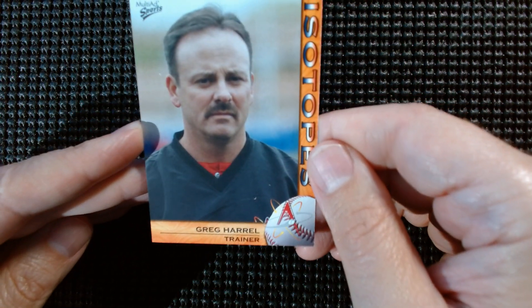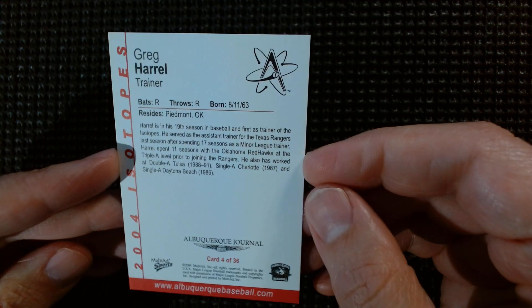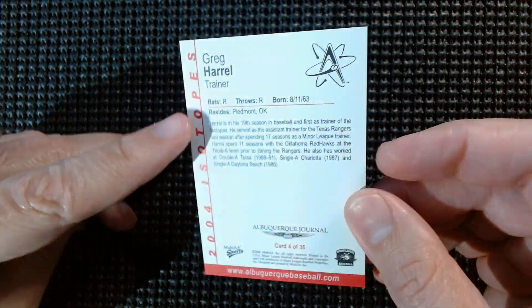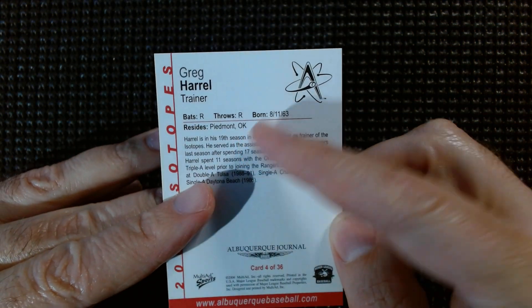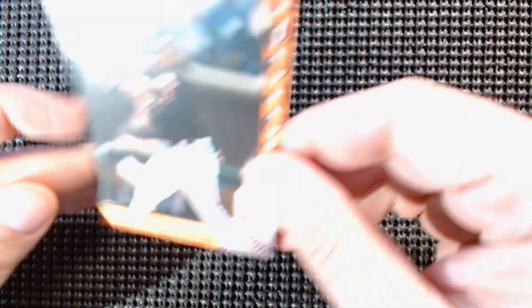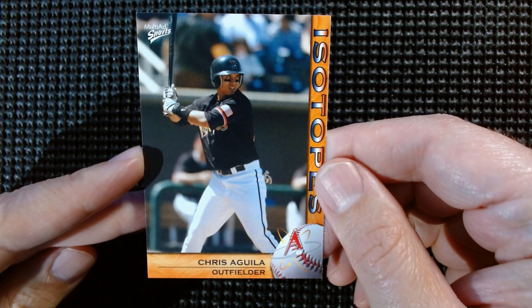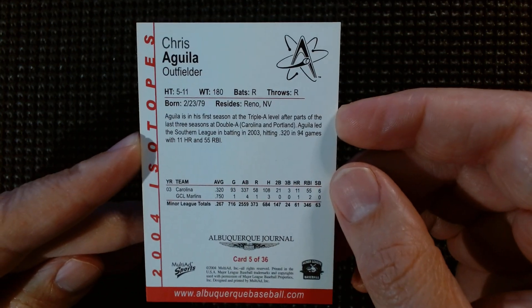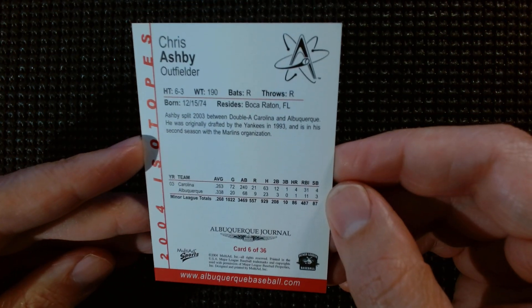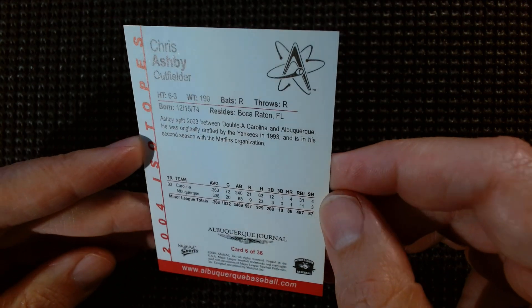Greg Harrell, trainer — card 4 of 36. He's from Piedmont, Oklahoma — look at that, an Albuquerque Isotopes Piedmont-back card, 20 years old now. Neat! Now we're on to the players: Chris Aguila, outfielder from Reno, Nevada. We'll see if any of these names sound familiar as players who made it up to the show. Chris Ashby, outfielder — not a lot of home runs, especially given the high altitude of Albuquerque.